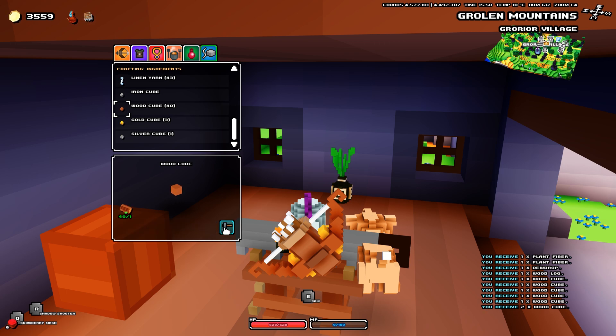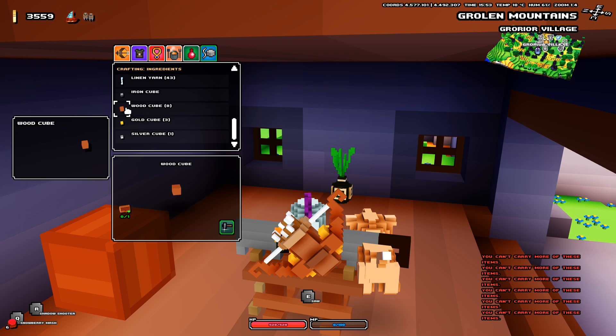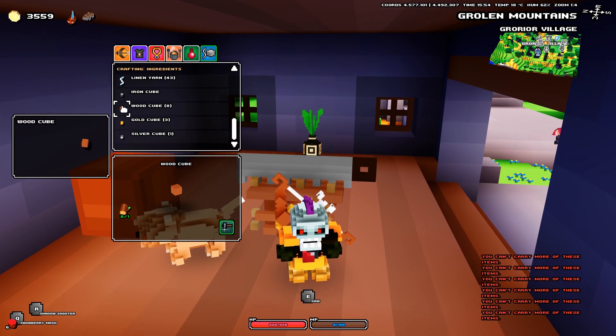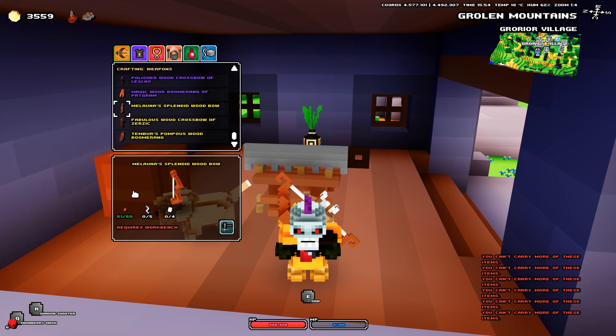It's gonna be a one-to-one ratio, except there's a chance you end up with two wooden cubes out of sheer luck. A useful tip: keep your left mouse button pressed to craft multiple at once — notice how drastic the speed increase is. That's how you can craft multiple quickly. I now have 51 out of the 50 cubes needed. Done with the wooden cubes — let's move on to linen yarn.